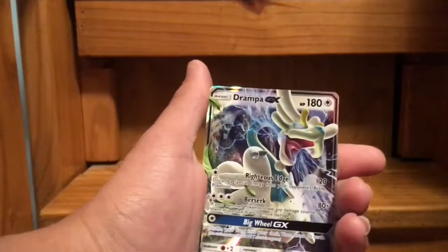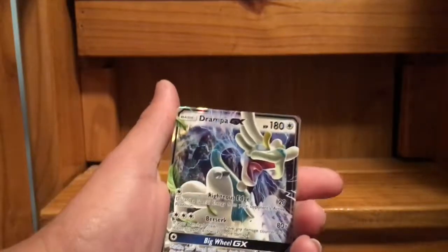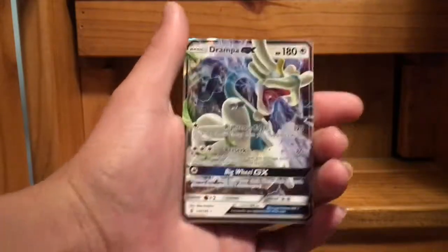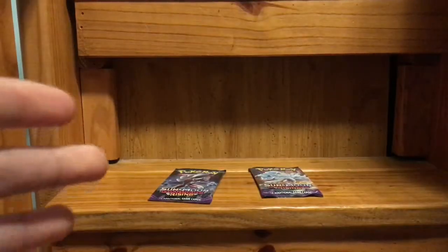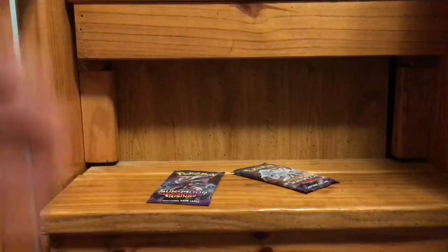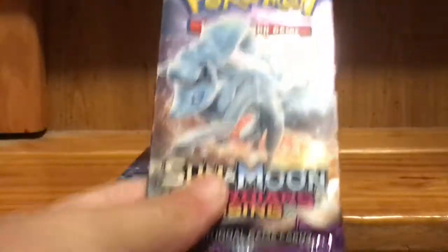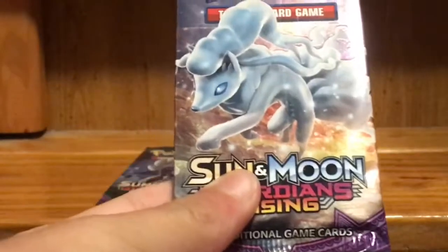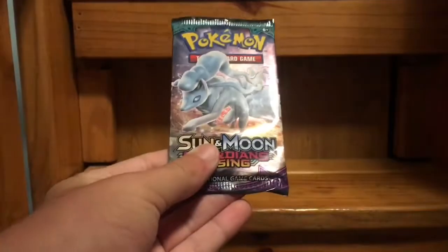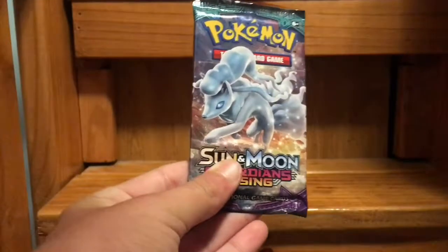What if we didn't get anything out of the other two? I do hope my friend gets something good out of their pack. Alright, the last pack I'm opening up today is also Sun and Moon Guardians Rising — obviously, since this is a Sun and Moon Guardians Rising set. This is the Alolan Vulpix pack art, so let's go ahead and rip it up.